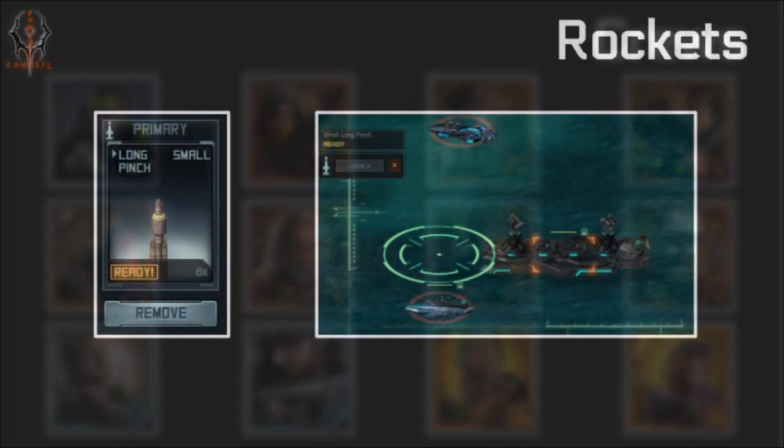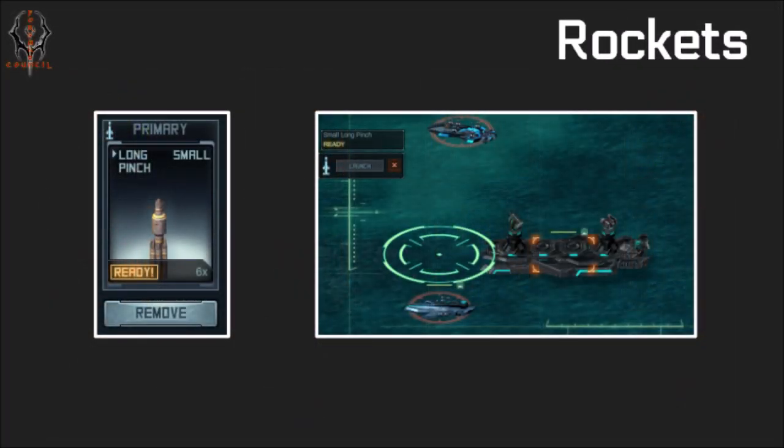Now talking about Rockets. Pretty much the only thing you want to use Rockets on are the huge Draconian Turret Carriers, aka Big Fattys. I like to build a long, small pinch — those only take 10-15 minutes to build. You can just cook them up in your launch pad while you're doing other stuff, then go out and hit it. You want to drop it right about where I have the picture shown on screen to hit the Missile Turret, or you can drop it slightly later and still hit it. You have to lead the ship before you drop it.